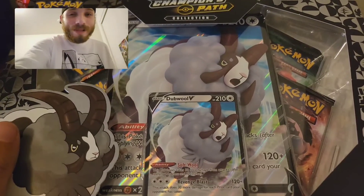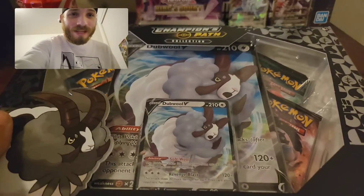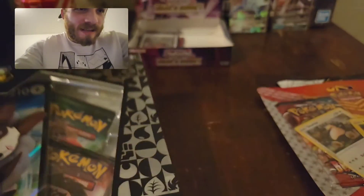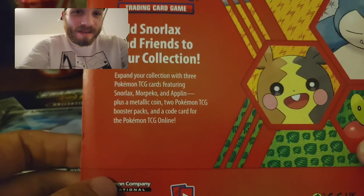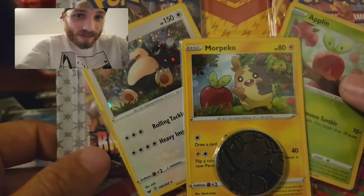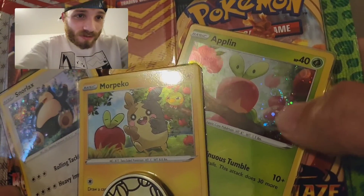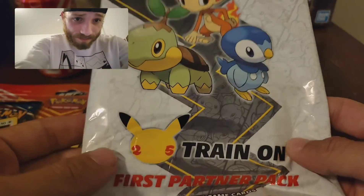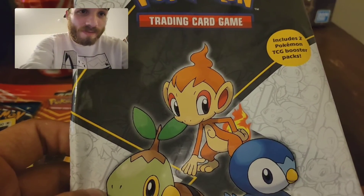What is going on YouTube, your one blink here, also known as Pokemon Blinks, back with another new video. Today's video we have the Champion's Path double V box, the Marpeco Snorlax and Applin collection blister two-pack blister with Battle Styles, and Darkness Ablaze with that squirtle. I love the holo on that, and then we have the First Partner Pack which includes two Pokemon TCG booster packs.